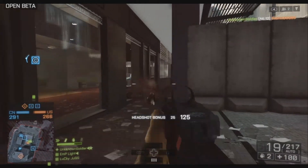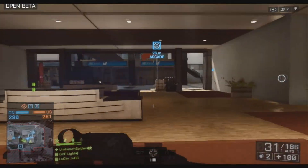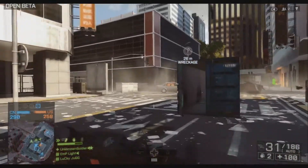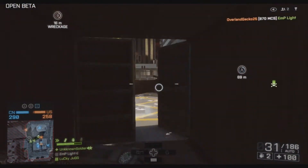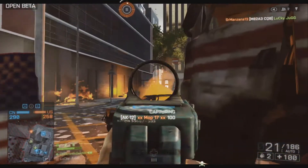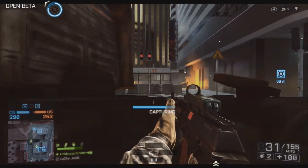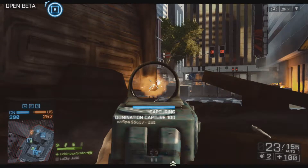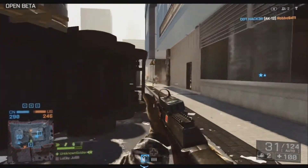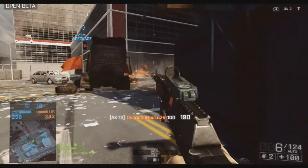I'm finding that this gun suits more of a competitive game style. There are harder-hitting weapons in the beta right now — the SCAR, the AC, the carbines — but this is the most comfortable thing for me. It reminds me of the AEK from Battlefield 3. Right there I just sniped that guy off the back crate using this assault rifle. If you're used to the tap technique you can use with different assault rifles, you just tap and it's super accurate.